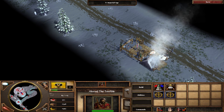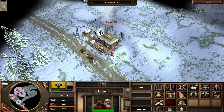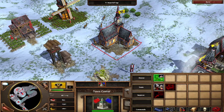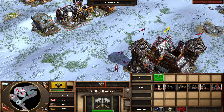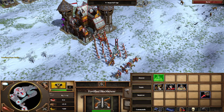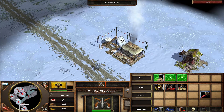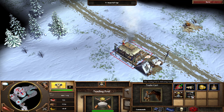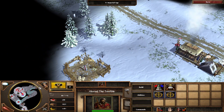All three trade posts are now under my control — that's great. We need more people and more resources. Let's continue building the army. Let's upgrade the trading post. I hope food production will pick up, and let's create another town center just for fun.